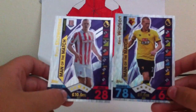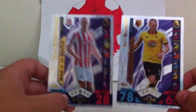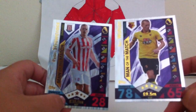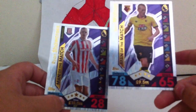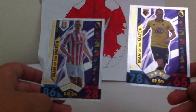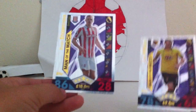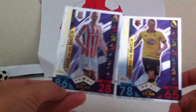So Ryan Shawcross and Ben Watson — Ben Watson plays for Watford as a midfielder and has 78 defense and 65 attack. Ryan Shawcross plays as a defender for Stoke City with 86 defense and 28 attack. Both pretty decent cards — you can pause the video to have a look at their stats.